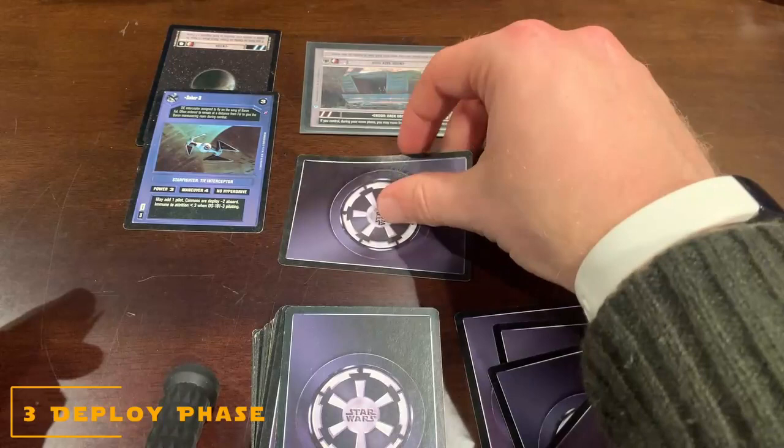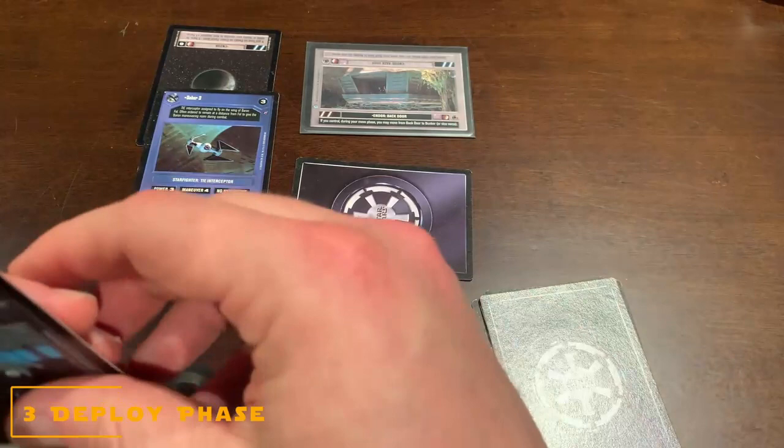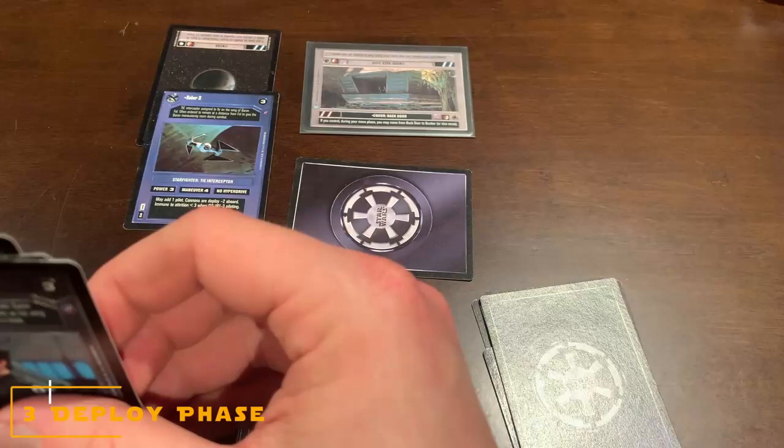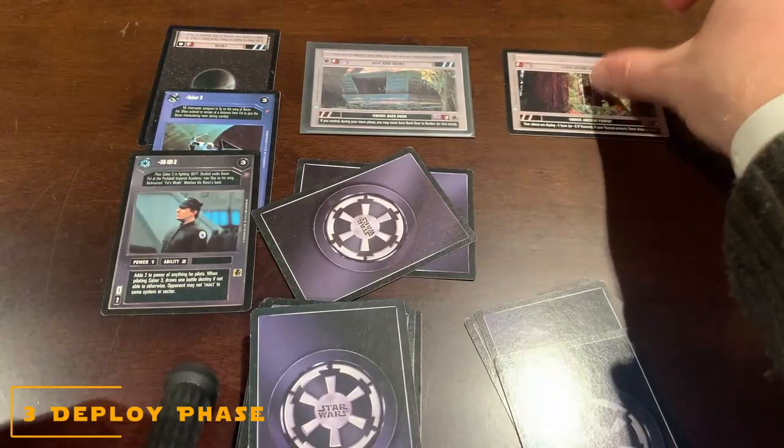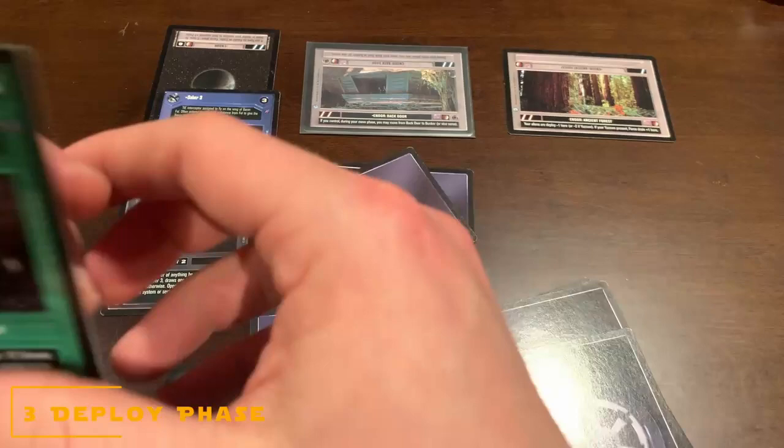It costs one force, so I'm going to move a force from my force pile to my used pile. I skipped the control phase because I don't have anything to do there. Now in the deploy phase, I'm going to deploy a pilot as well for one more force. And then I'm going to deploy a site, which means next turn I will get two more force to activate to spend on deploying things.